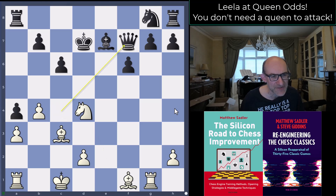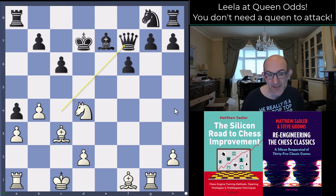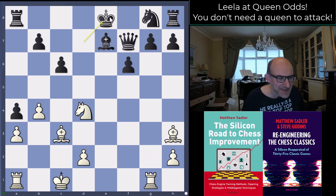What black did was play d4, knight takes d4, queen f7 — really looking to keep the position nice and tidy, which in principle is a good idea. But looking at the black position now, you wouldn't say black has done a good job of playing with queen odds: the king's in the center, development isn't great, white seems more developed, pieces more active. And there's a rather unpleasant tactical idea: bishop h3 check.